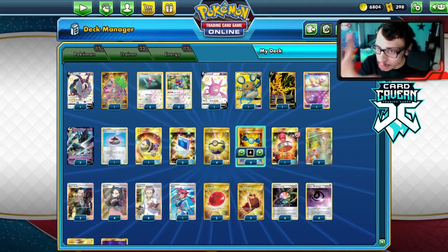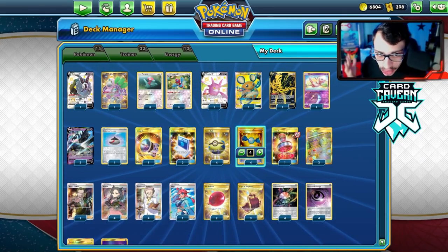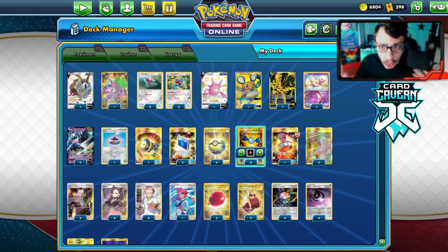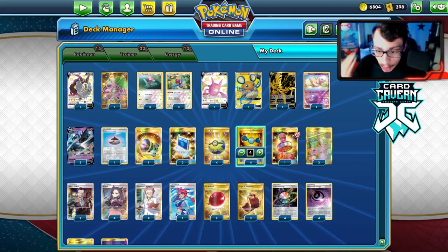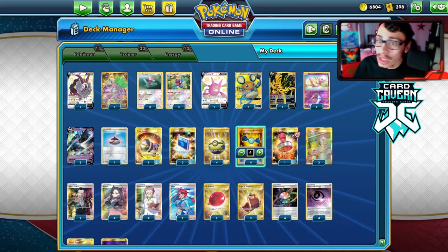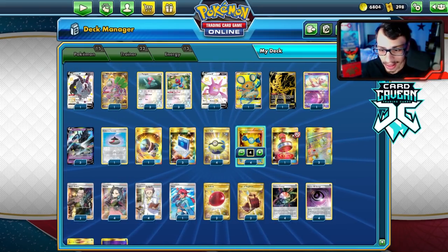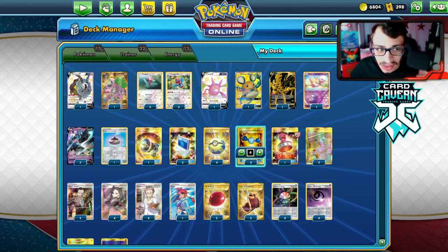Now, a bit of a blooper moment in this video. Throughout all my matches I only played three Rare Candy in my deck. I forgot to put the fourth one in, so I cut a Tool Scrapper for the fourth Rare Candy. But the games I got were really good and I didn't feel like re-recording — there were some pretty intense moments and a good comeback. Outside of making it harder to find Rare Candy Porygon, it didn't really affect the deck that much.